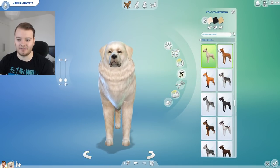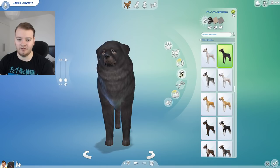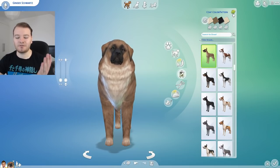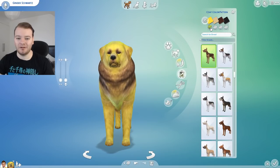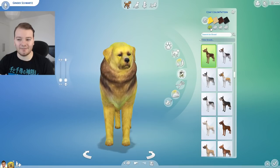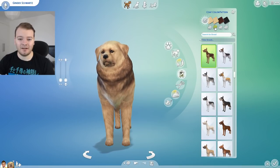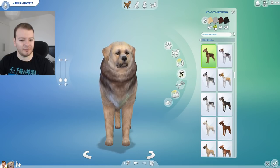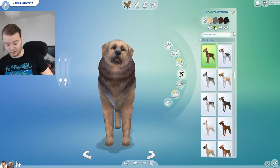And then we go colour and pattern, so we gotta pick different colour patterns. One, two. Oh, I like that one - that one's really nice. Three. Actually, that's really nice, the only issue is there's weird colours. One - oh god no, you look like you belong in the Simpsons. Two. Three. That looks okay. We also have a small issue.